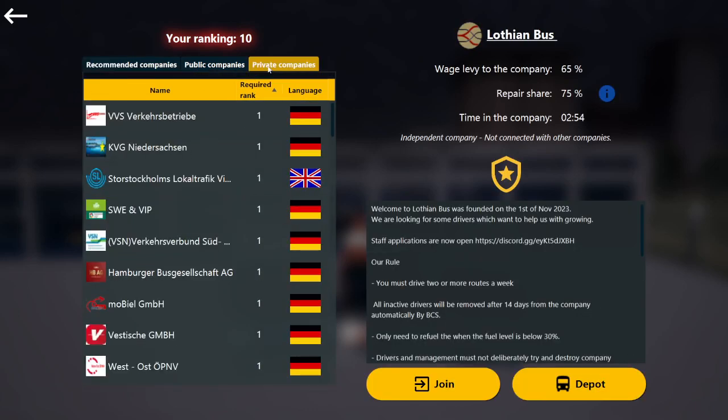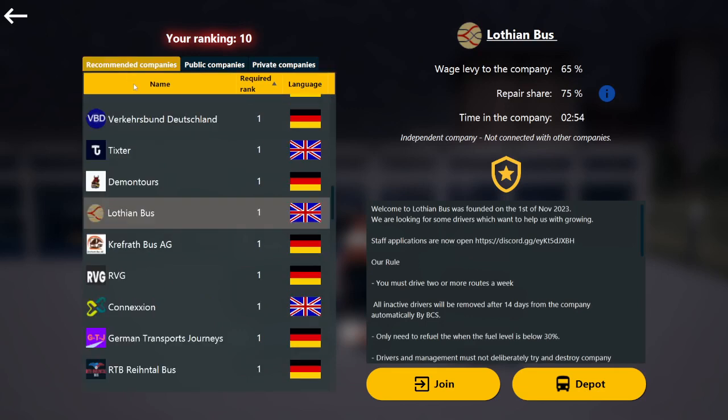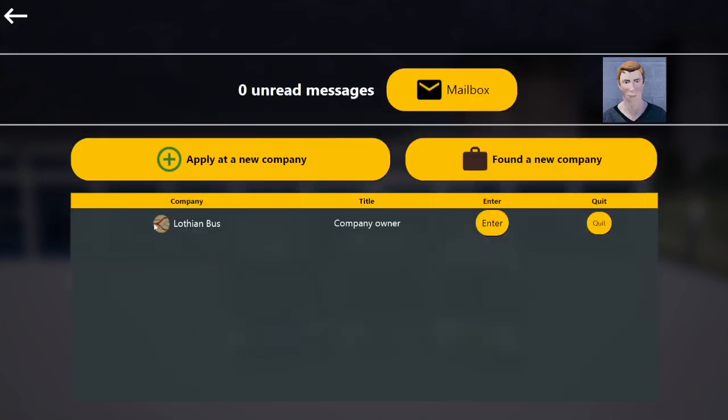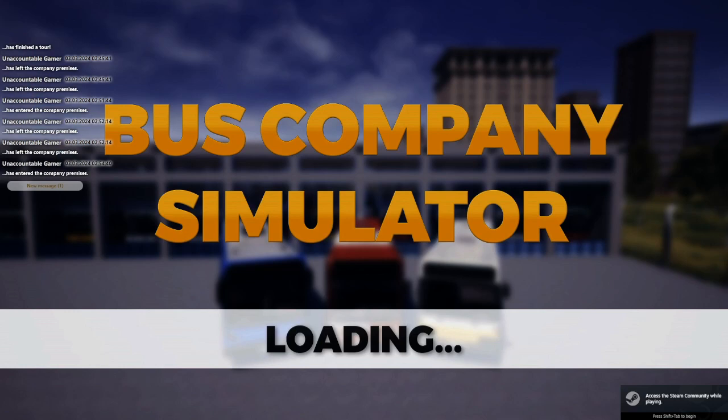If it's not in there, it will be in private company and there will be an application process that you must complete. However, I'll click join — I'm already in the company — so once you've clicked join, it will then take you immediately to this page. We click enter, which puts us into the company where you can see other players walking around, sitting down, using the computers, and stuff like that.